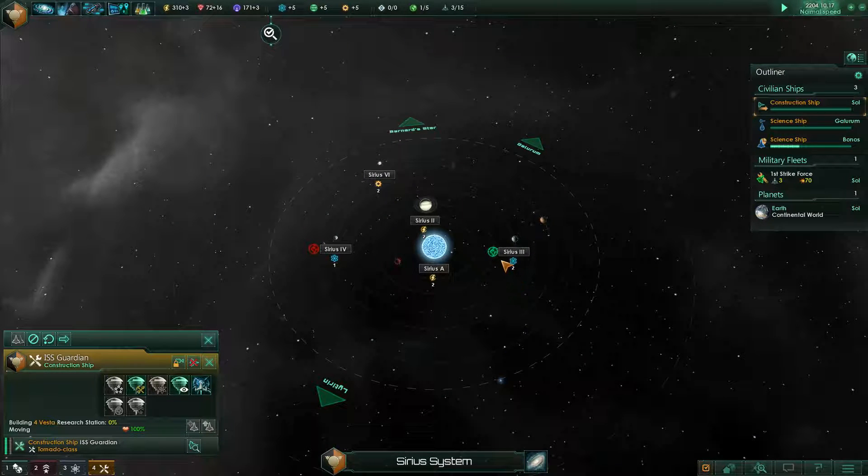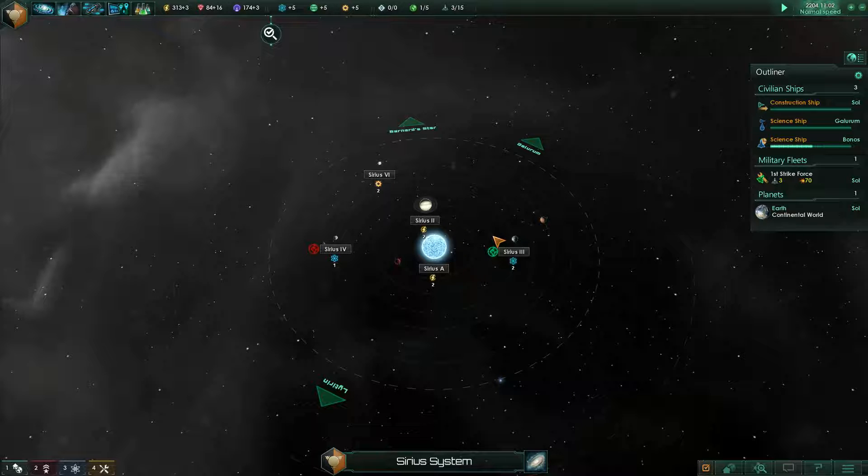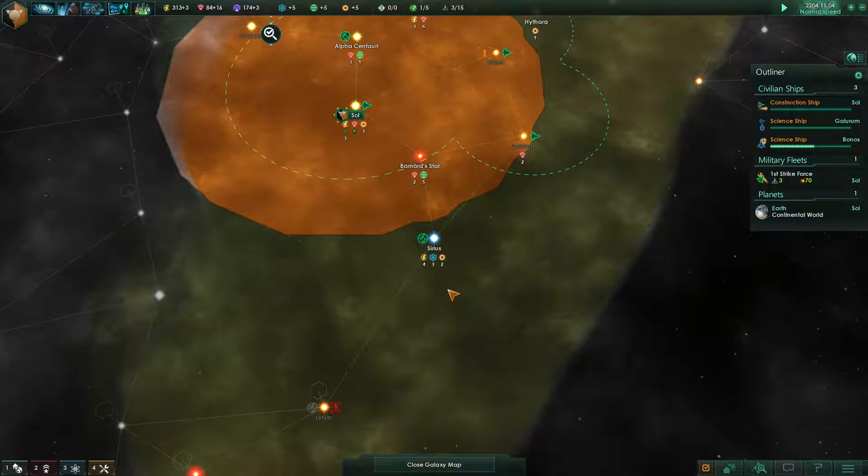Looking at the Sirius system — this is a continental world. Pretty good: 16, 17, 18, 19 tiles. We've got a mountain range here that we can't do much with, but there's a tech to get rid of those too.